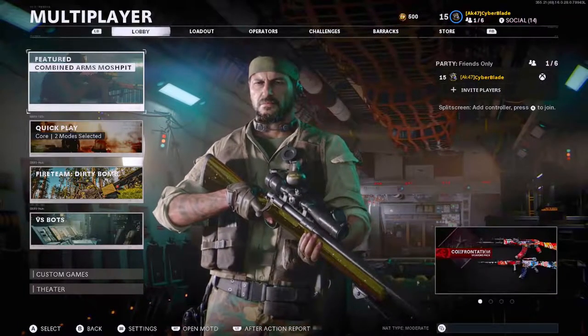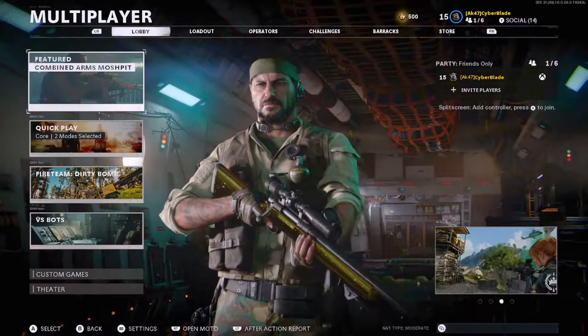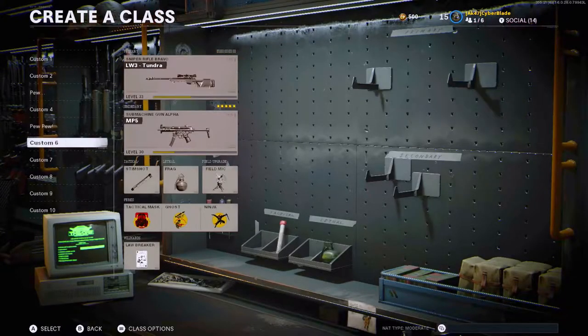We have unlocked gold on the Pellington sniper rifle. It does look really good in this game compared to the previous games — I think it might be the best one so far.